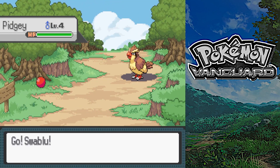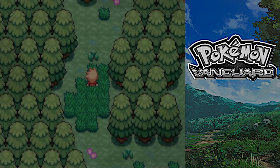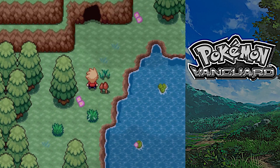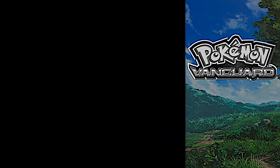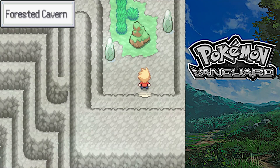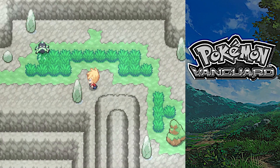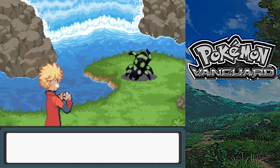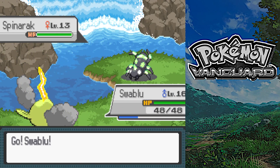Got another encounter - just a Pidgey. Let's see what we can find up here. Oh, there's a cave! Let's head in there. Forested Cavern. Oh, that's the regional Spinarak! The spinner rack - the regional spinner rack. It does look pretty cool.